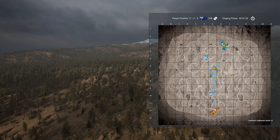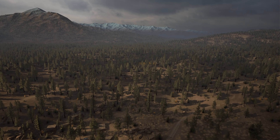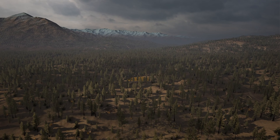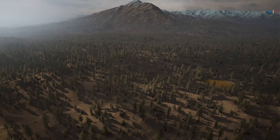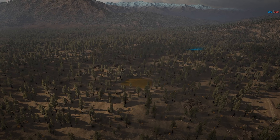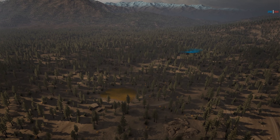Hey guys, Moidog here, and today we've got another episode of Eye in the Sky, where we take a look at a round of Squad from the top down. But instead of the usual maps like Yeharifka, Al-Bazra, or Narva, we're taking a look at Camdesh — quite possibly one of the least liked maps in the game.